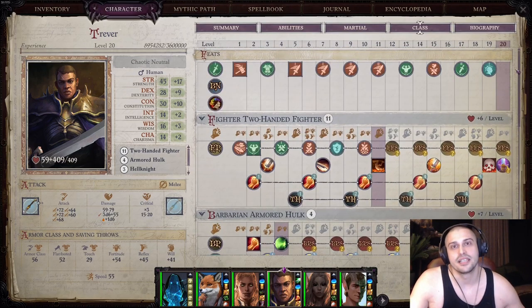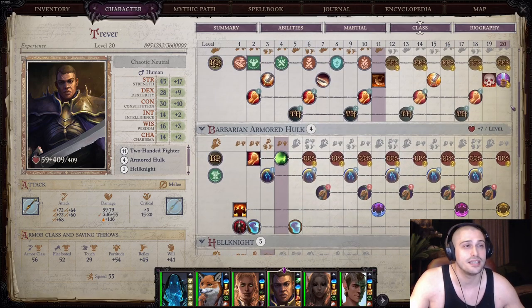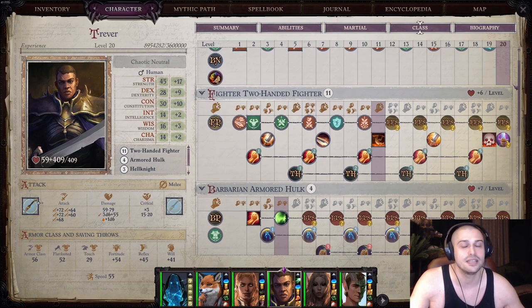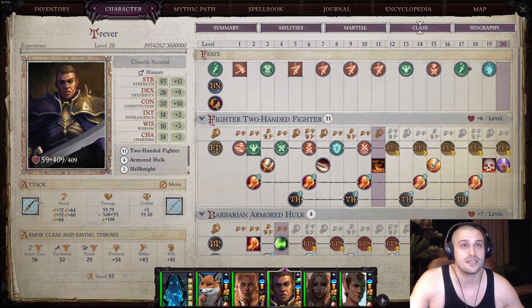Now let's go with classic leveling. Trevor is a complete mess, because that's how the game made him because of lore. He was a paladin first, then a hell knight. He ended up as a barbarian armored hulk in the Abyss, and at the end, a classic two-handed fighter. Even though he's a mess, he's still solid enough, which you can tell by all of these numbers — they're extremely high. Let's check his feats, classic feats, then we'll transfer to other feats as well.